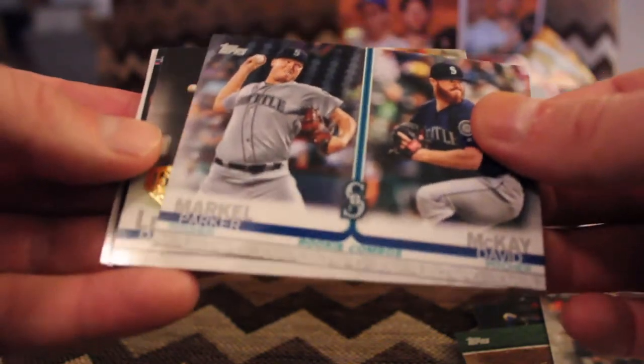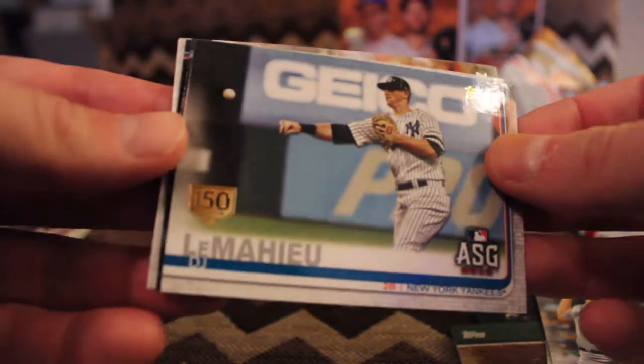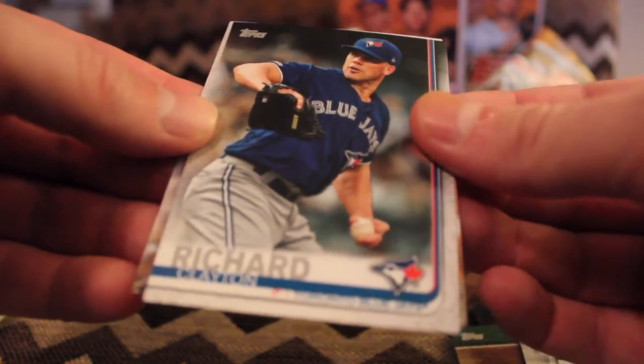Rookie combos — David McKay, the same one with the Mariners. DJ LeMahieu, 150-year stamp. Nicky Lopez, rookie. Clayton Richard — boy, I didn't know he was still playing.